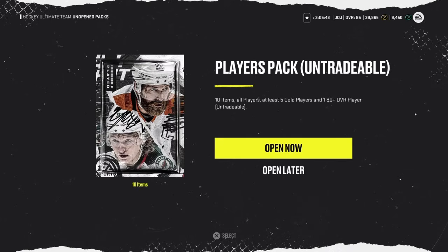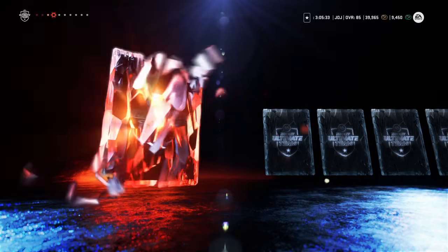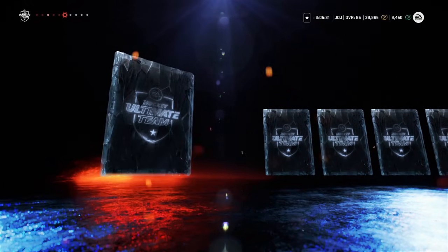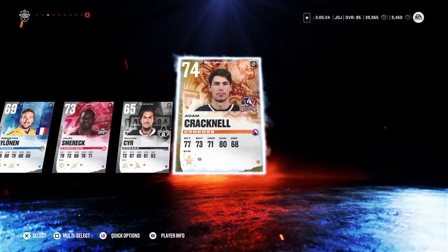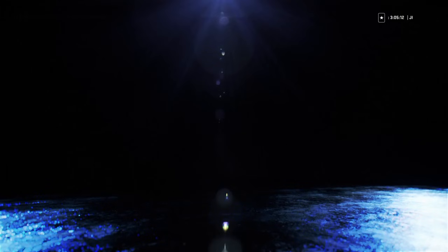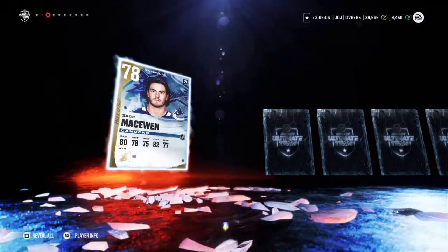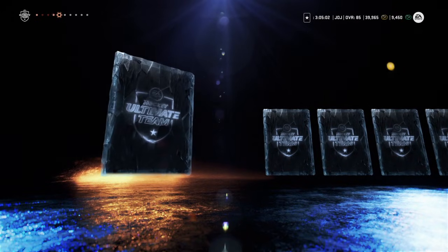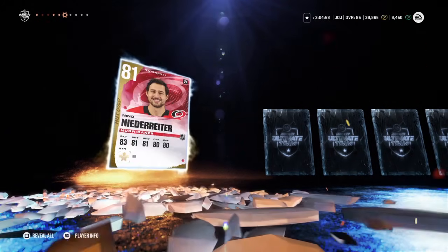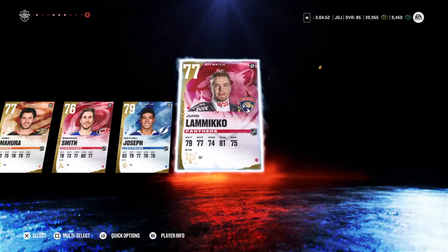We're going to start with these two — I think these were my rivals rewards. I didn't play much the first season of rivals. We got Noah Dobson, Jeremy Swayman, 82 JVR — we probably use him. Dykov. Troy Terry. Give me a different color than orange. Adam Cracknell. NHL Players Pack — this is going to be 10 gold NHL players with at least 4 80-pluses. Radulov — might be able to use him. Escapol. Jason Spezza. McEwen. 82 Philip Deneau — holy shit. 82 Brent Burns — might be able to use him, but he's slow. 81 Neo. Mahura. Brendan Smith. Matthew Joseph. And it glitched out again.